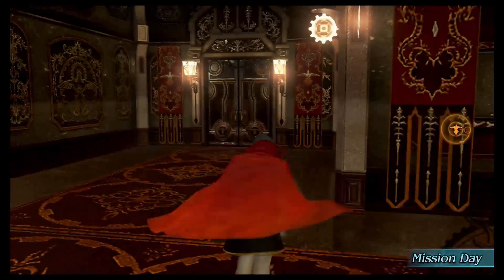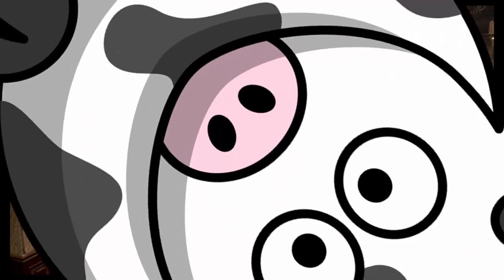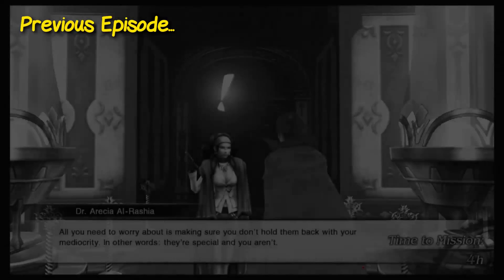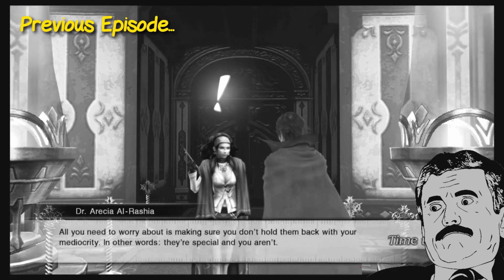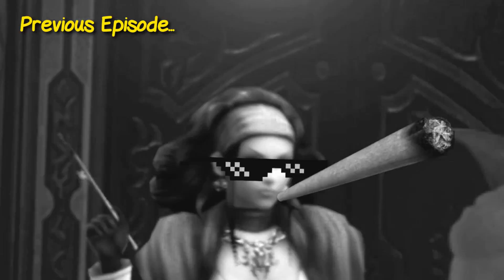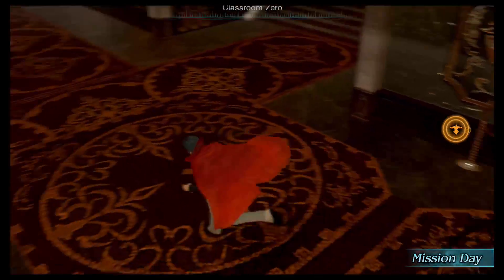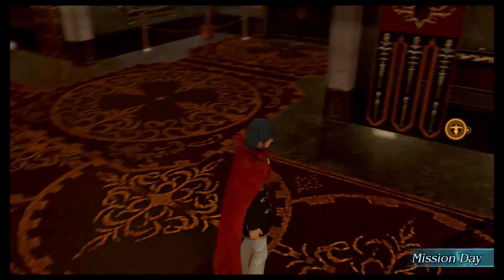Hello everybody, it's Destiny here, back in another video, and today I'm going to be playing some more Final Fantasy Type-0 HD. In case you guys haven't checked out the last episode, definitely go do that. We basically explored Academia — Dr. Arisha kind of murdered Machina and Rem, she hates their guts. We did explore a lot of Academia, so if you want to learn about side quests and stuff, go check that out.